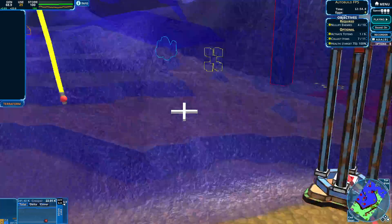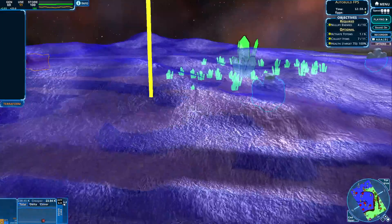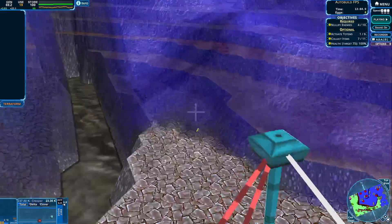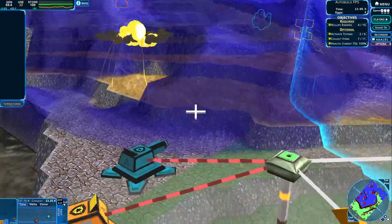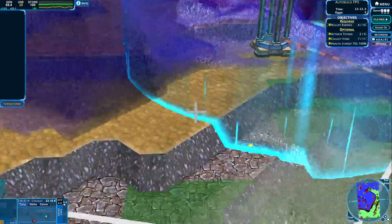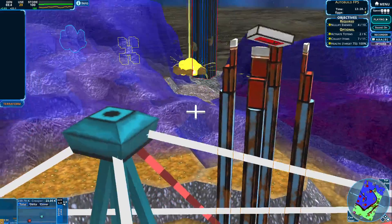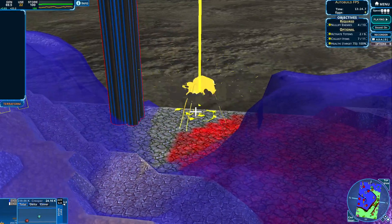Let's focus on our next enemies. Where should we focus on? Maybe let's get this edge for ourselves. We do seem to have a lot of cannons over here — I am wondering if they can hold the creeper back for a while. Let's focus over here and try to get that stash to be gone.